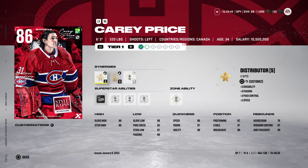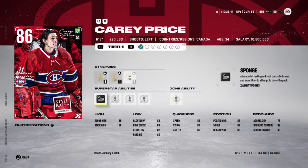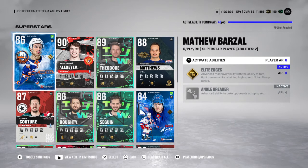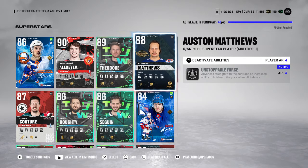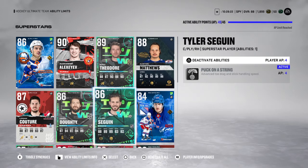Price has Magician and Distributor. We could also unlock Heart and Soul and we could also use Sponge. We have Matthews and Barzal with Elite Edges, Alexiak with Quick Plays and Shut Down, Theodore has One-T which works insanely — this guy slaps the puck so hard. We are Unstoppable Force. Adam Fox has Elite Edges, Sagan has Puck on a String.